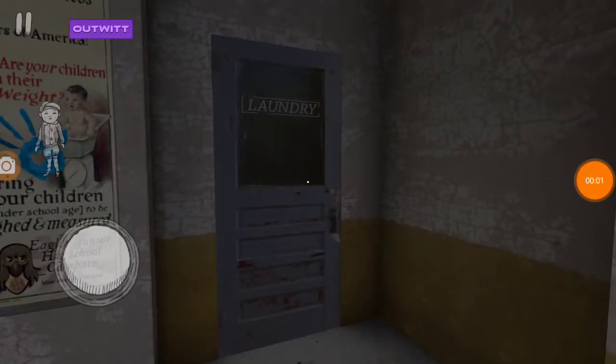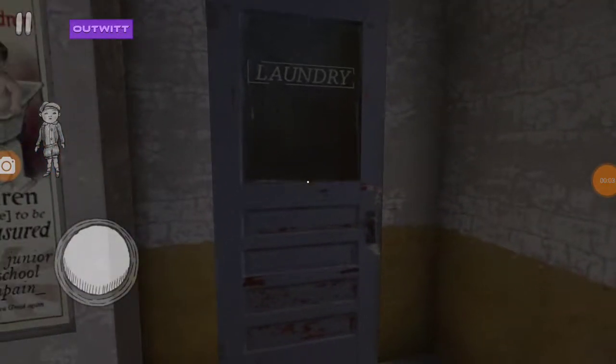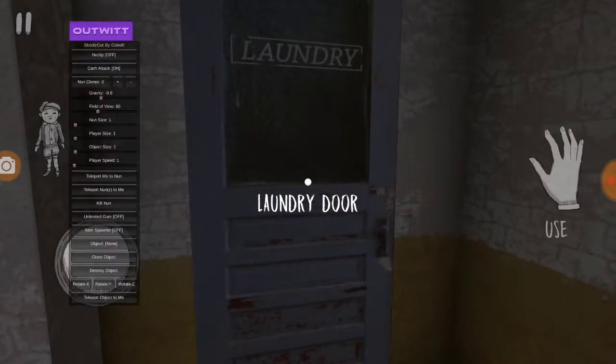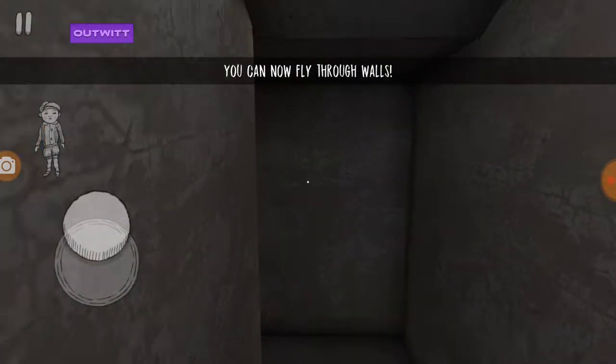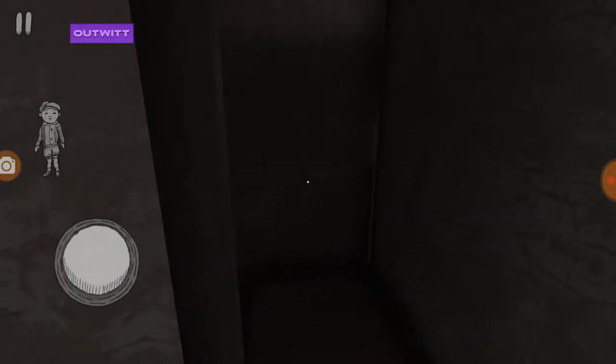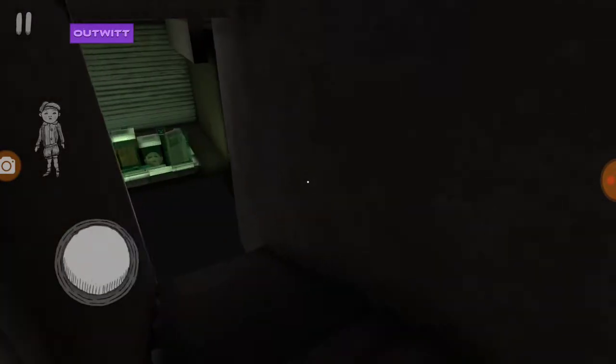Hey guys, so everyone wants to know what is in the laundry room — now I'm gonna show you. With this mod, turn on no-clip and you can now fly through walls. Then let's just walk down the stairs.